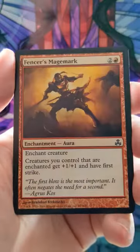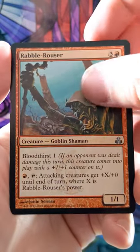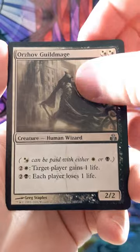Restless Bones. My goodness. Fencer's Mage Mark — first uncommon. Rabble Rouser — alright, little goblin. We got an Orzhov Guild Mage.